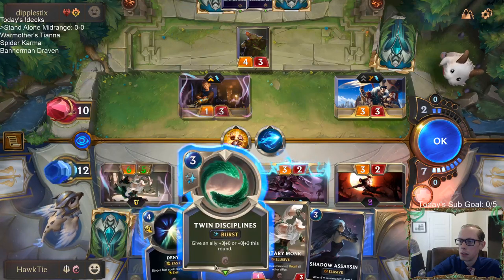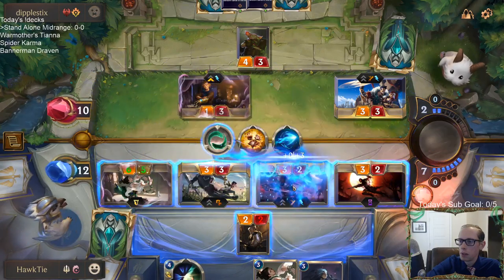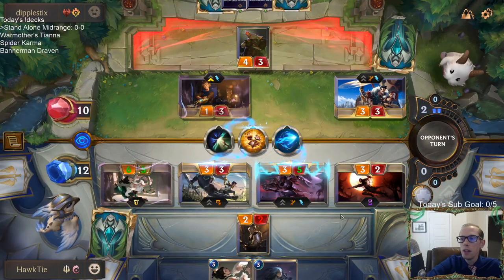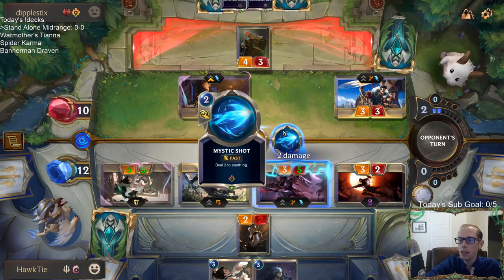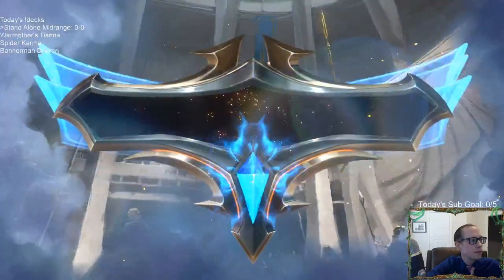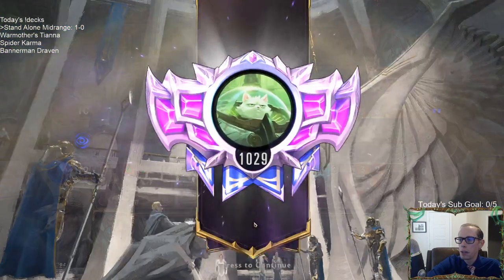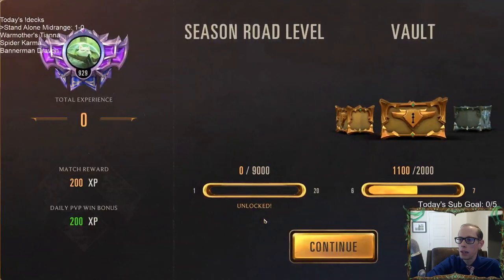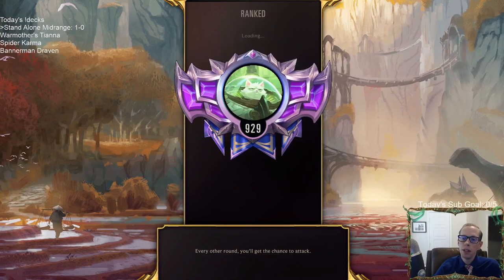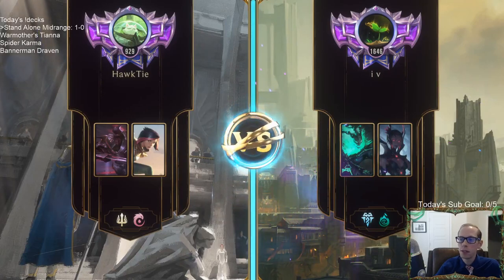I could deny the Mystic Shots and give this thing plus three, plus zero and go for lethal, but if they have another Mystic Shot then that's kind of out the window. That being a 6-5 Tough Elusive is really difficult for that Ezreal deck to deal with — especially that one. The Caramel one has the bounce spell.